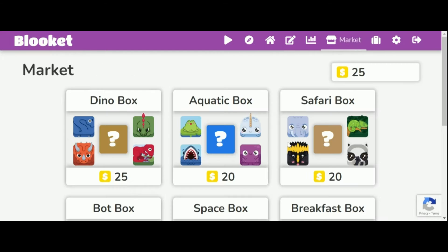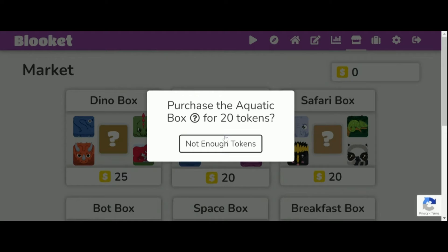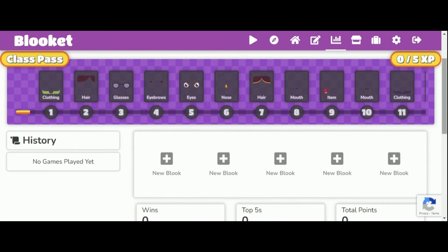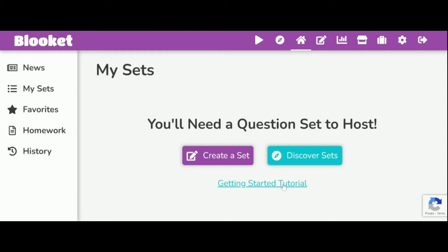There's a market right here. I'm just going to put a Dino Box — there are different types, like it's Fossil, Uncommons, and all that. There are stats right here, and you can earn XP and bloops by using all this and that.